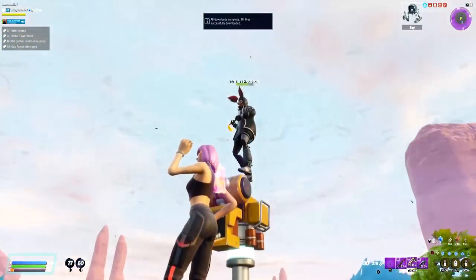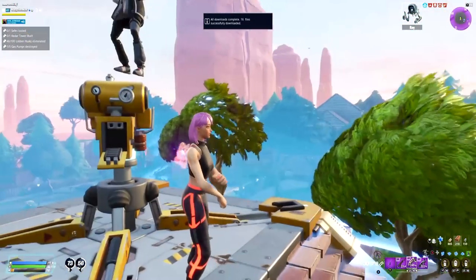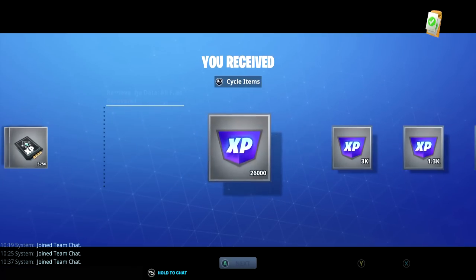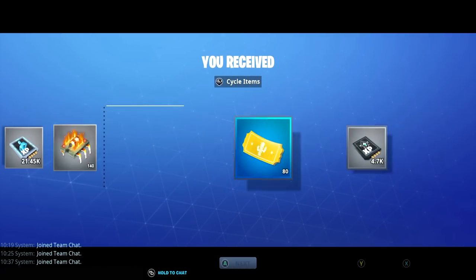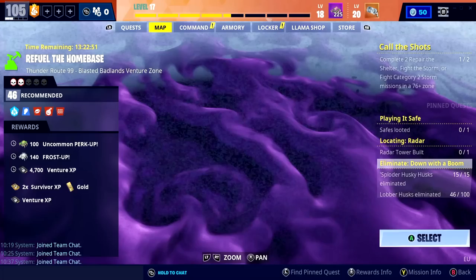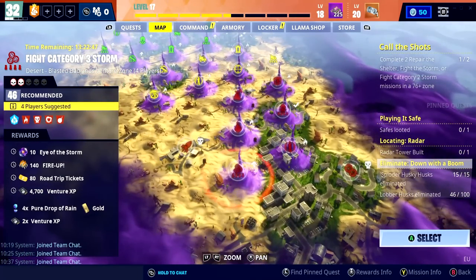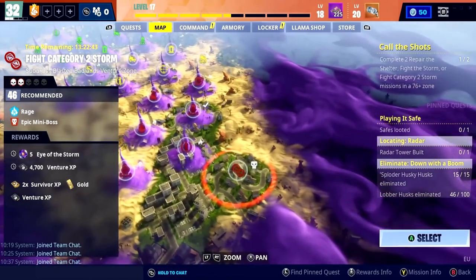Got that mission done with one teammate — easy bojangles. Oh, we could have done a radar tower actually, come to think of it. But I just rushed straight into this. Some level 4 loot, 70k, 5.7k, and some beautiful battle pass XP. Very nice. Back into Ventures. What do we want to do? That's the big old question, isn't it?